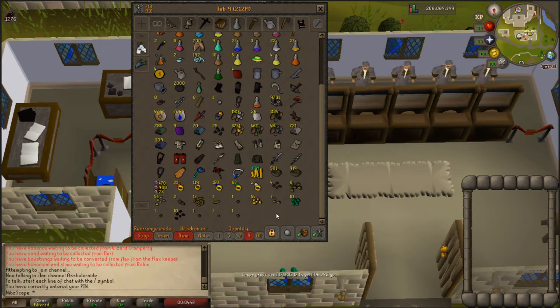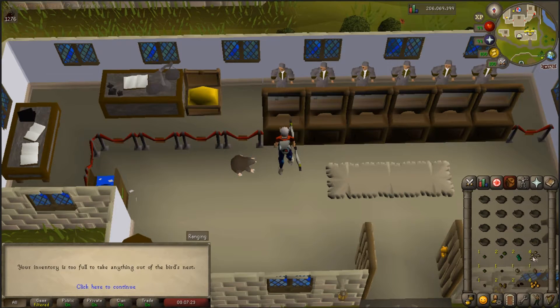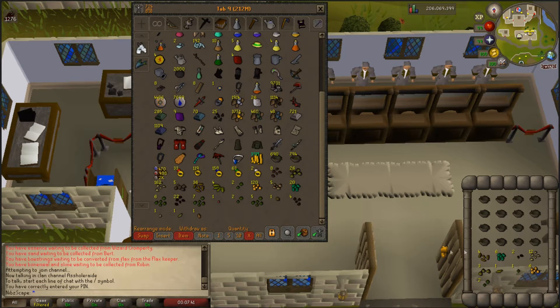I'm going to start withdrawing 16 at a time since I've got loads of empty space. We got a yew seed - a little bit of money. Nothing that inventory. We got a celestia seed and a maple seed - a little bit of money there. Another snapdragon seed. We've actually filled up an inventory. A rana seed - cool. Another rana seed - two inventories in a row with a rana seed, that's not bad.